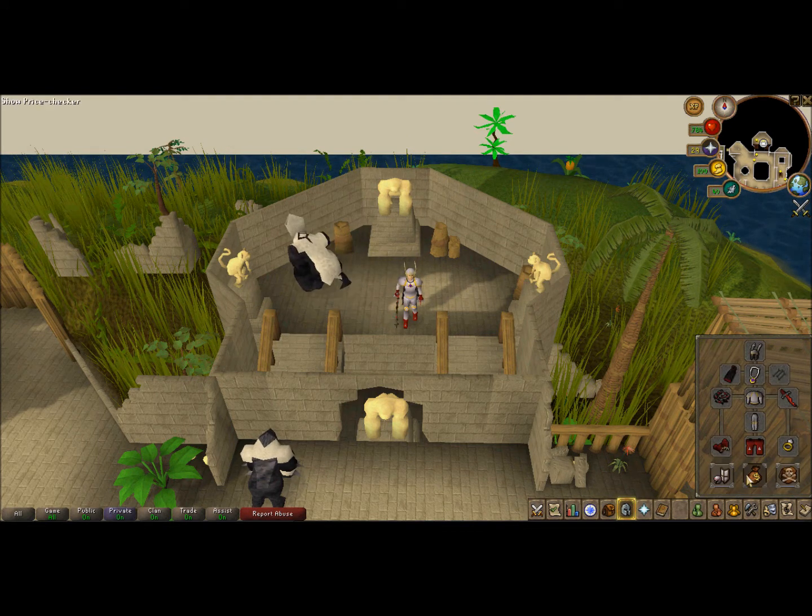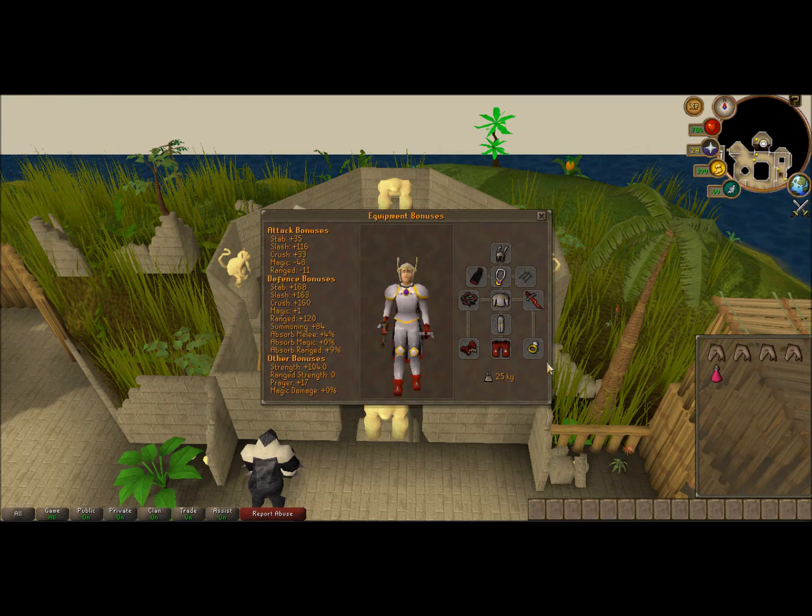Here's my gear. I'm going to focus on prayer bonus, because it doesn't really matter about your melee stats since you're praying melee. I have the Helm of Nezi, an Amulet of Glory to get out, and an Obsidian Cape because I haven't got a fire cape yet — I died on wave 61.